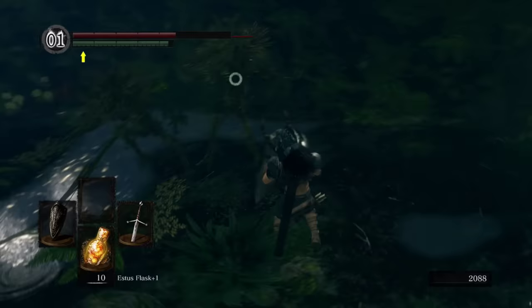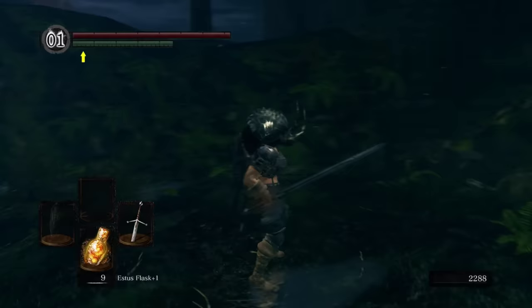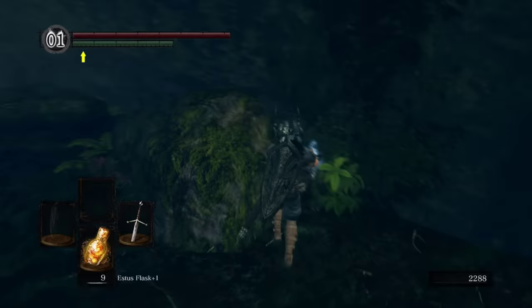The whip hands are kind of delayed, making it a little bit tricky, but as you probably guessed, we can chop them down pretty easily. Now, we're going to have a soul item right here at this rock — pick that up. We're going to grab a hidden bonfire over here.